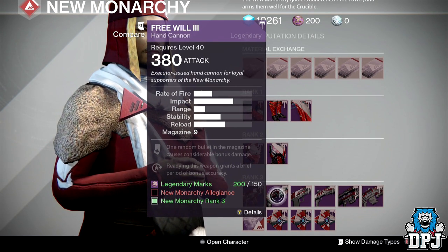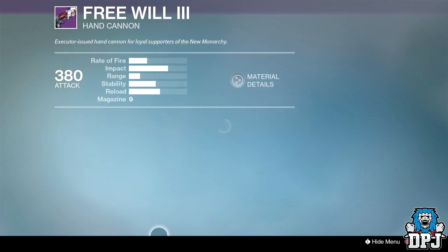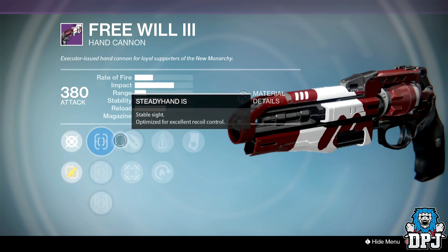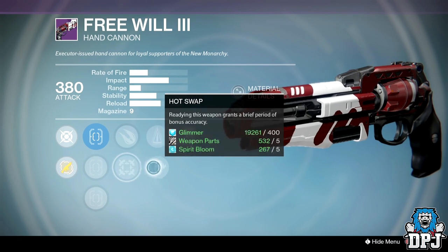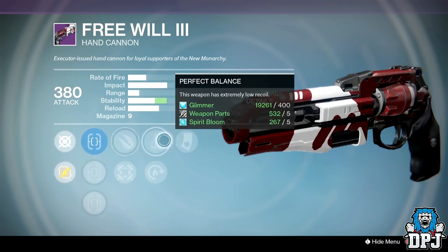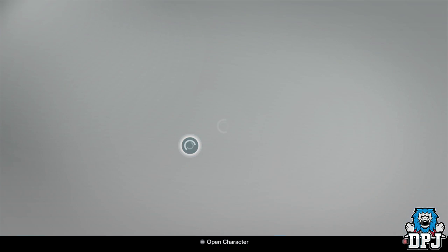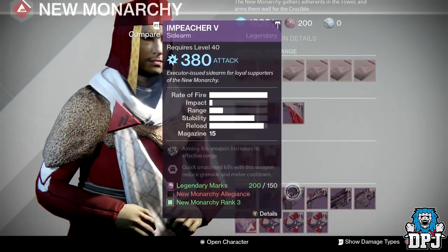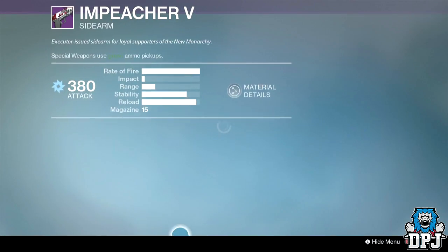Free Will hand cannon: sights are Quickdraw, Sure Shot, and Steady Hand. Perks are Explosive Rounds, Hipfire, Hot Swap, Perfect Balance, and Luck in the Chamber. No range perk at all — damn.